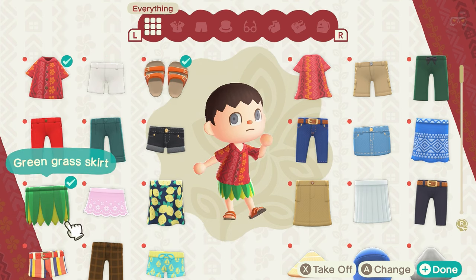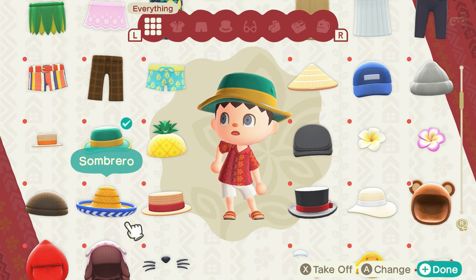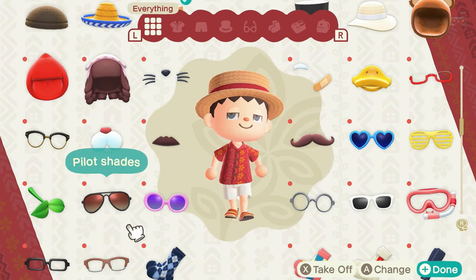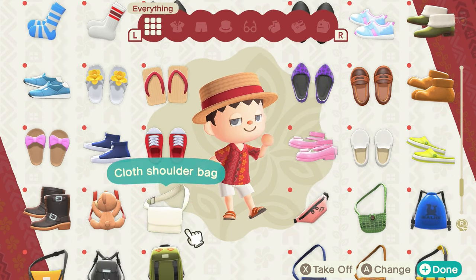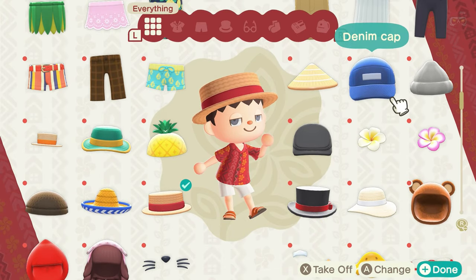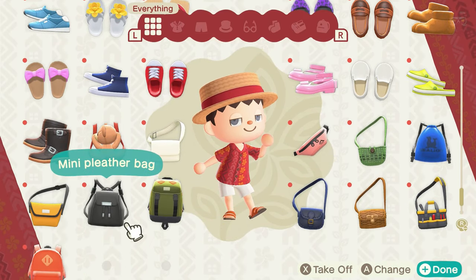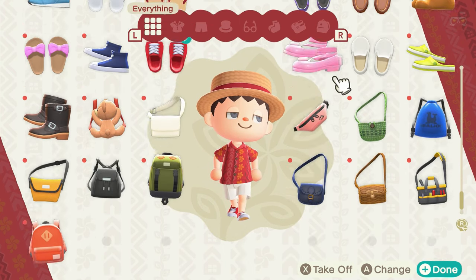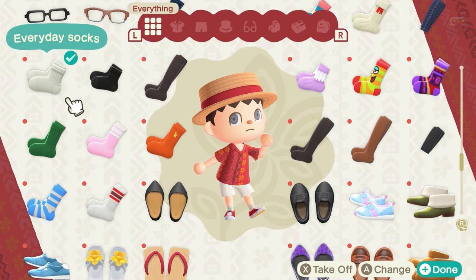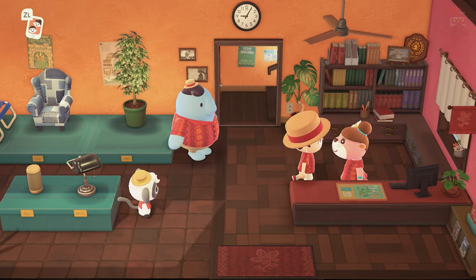We put on the work pants and try out the outfit — it's a Hawaiian tropical look. We add a hat and some socks with sandals. There are lots of customization options including bags and socks. We settle on white socks and regular shoes. I notice there's a bow on the hat — probably not ideal, but we'll leave it for now and come back to customize later.